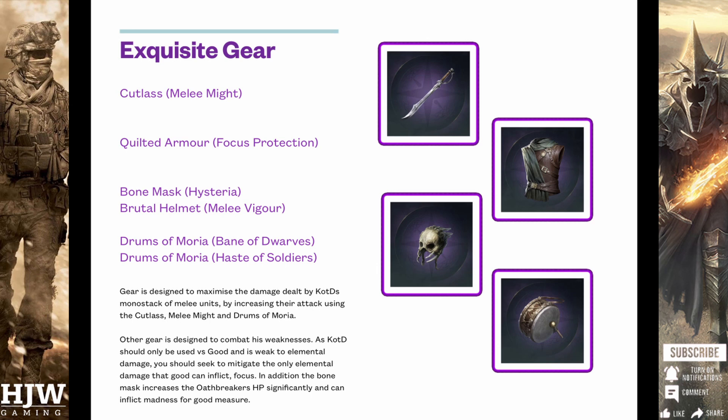Headpiece wise you have two different choices. The Bone Mask with Hysteria can be a very good choice as it can increase the HP of the mediocre Oathbreakers by 3. Similarly the Brutal Helmet can do the same but this increases Might and not Focus, unlike the Bone Mask. The difference is basically whether you want to use Hysteria to inflict madness on the opposition every three rounds, or Melee Vigour to reduce damage received by your melee units by up to 6%. For an accessory I'd recommend the Drums of Moria — with this you can use either Bane of Dwarves or Haste of Soldiers. I personally prefer Bane of Dwarves as you will be using King of the Dead primarily to face Good Side, and Good Side use a lot of Dwarven units, but Haste of Soldiers isn't the worst choice as it can increase speed — though the Oathbreakers with King of the Dead are pretty fast anyway.